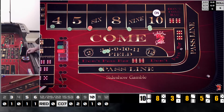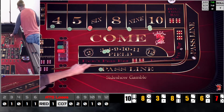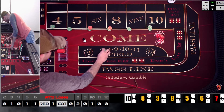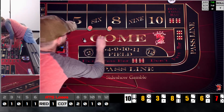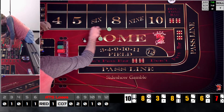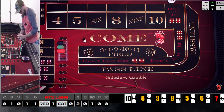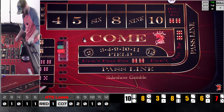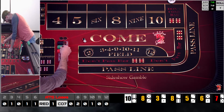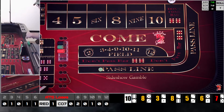Two-five seven — we sevened out. No harm, no foul, let's not freak out. All the bets come down. Now we come back out one unit on the pass line, get a point established, and then I'll show you what we move to.